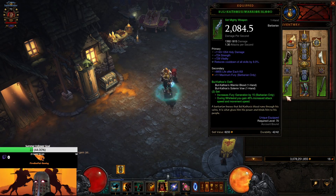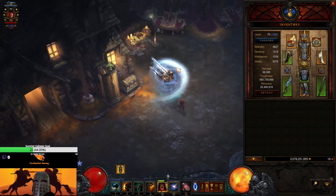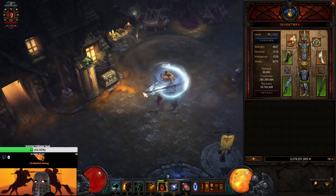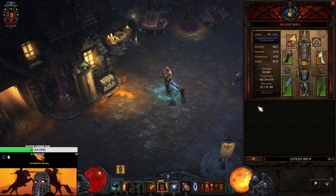For our weapons we're using Bokatha's Oath. The two-piece bonus increases fury generation by 15, and during Whirlwind you gain 45% increased attack speed and movement speed. Our fury is rarely ever going down — when we hit things we generate fury — so we're fine there and the move speed is a nice bonus.